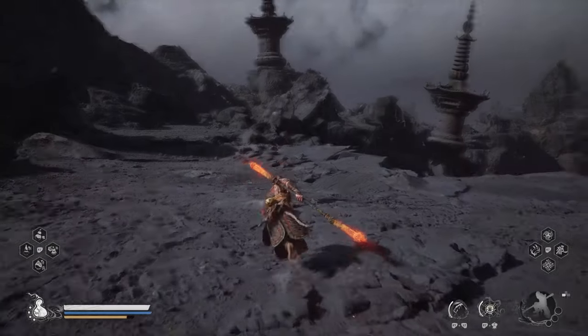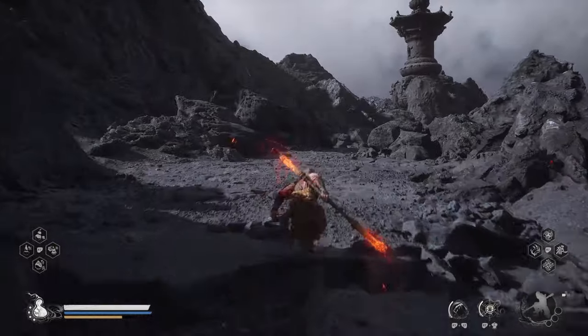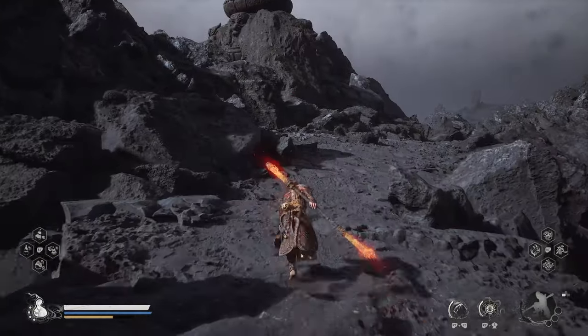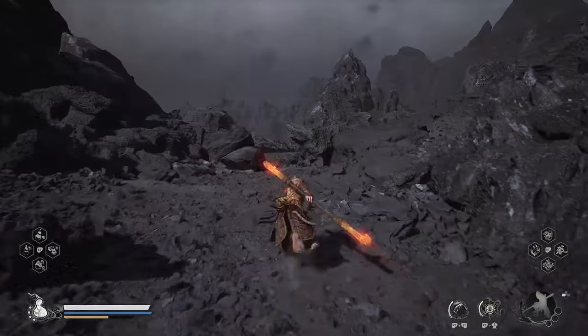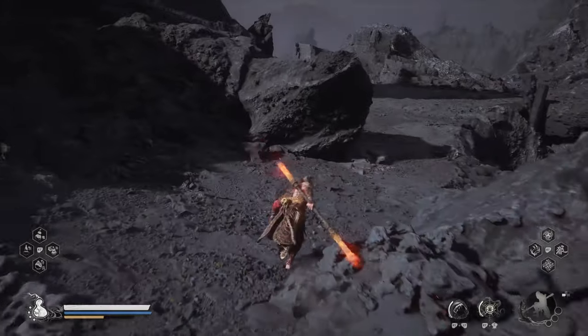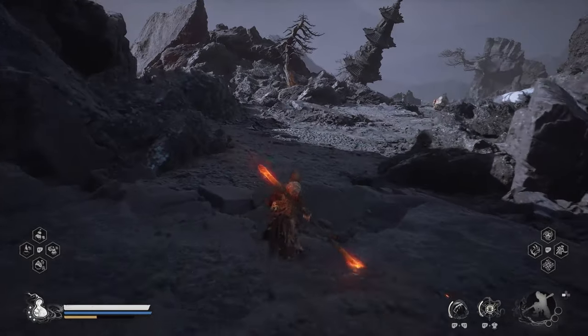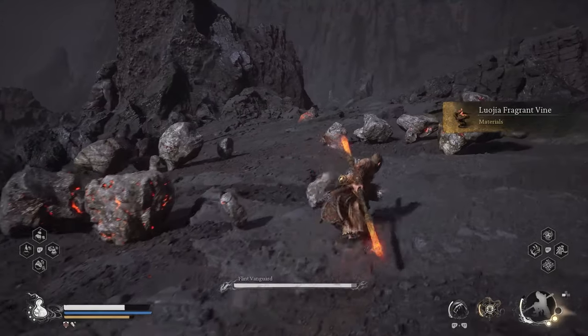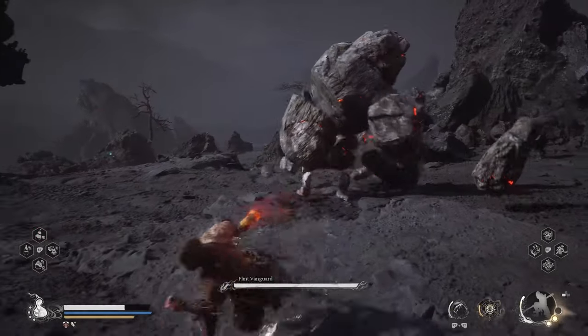Go all the way down until you see those two towers on each side of the pathway. Just pass those two towers by a little bit, and now you're going to encounter another path that goes to the left. There is a rock enemy that is very similar to the one you encounter in Chapter 2.